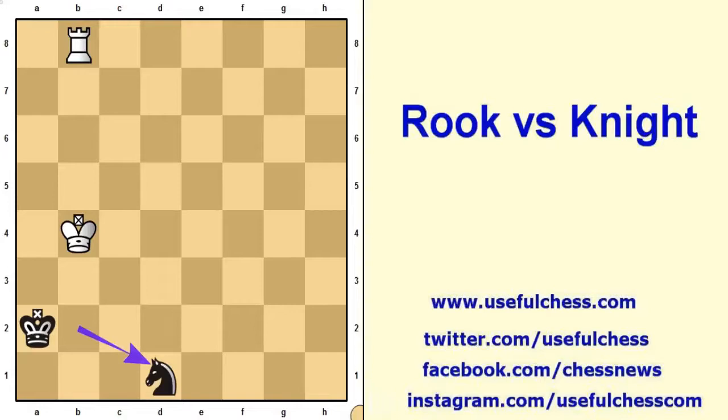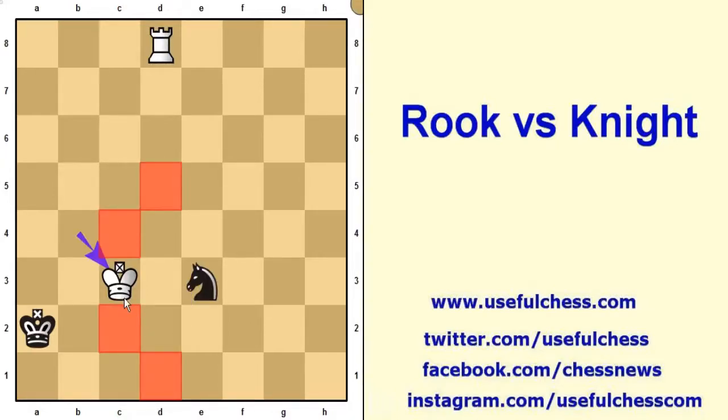Now white king will play c3 then c2 and the Rook will checkmate by playing Rook a8. The escape of the knight. Now black is successful to isolate the knight — the king and the knight are separated.